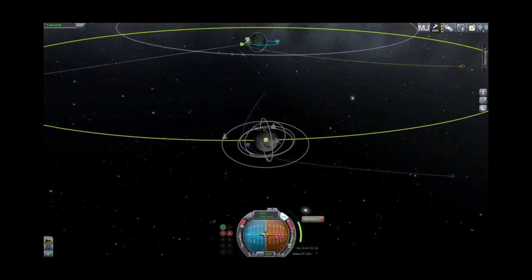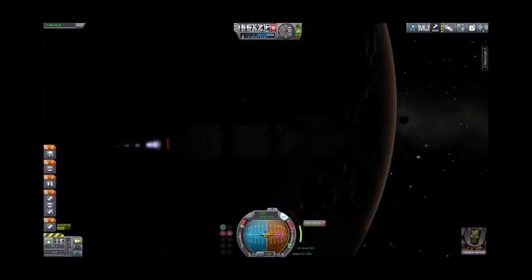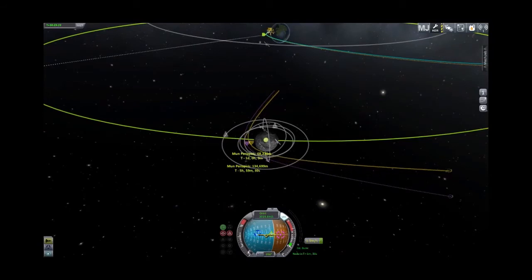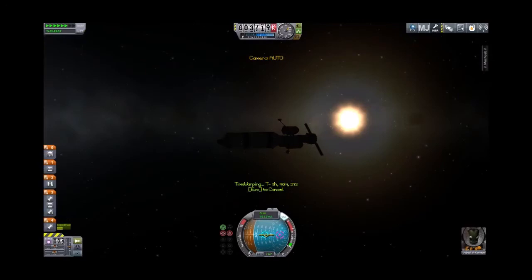It's about a 600 delta-v burn. We have plenty of fuel in the transfer stage to do this and make orbit — probably too much, to be honest. It's definitely possible to have too much fuel if you're jettisoning a stage without using all the fuel; you've carried weight for no reason. That's a 62-kilometer periapsis at the moon, so we'll go ahead and warp out to the moon's sphere of influence.